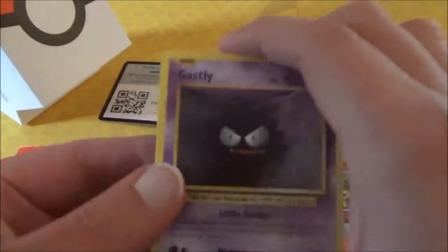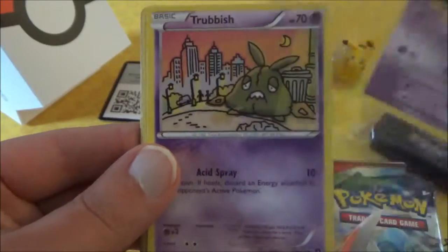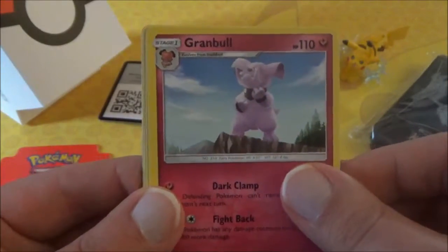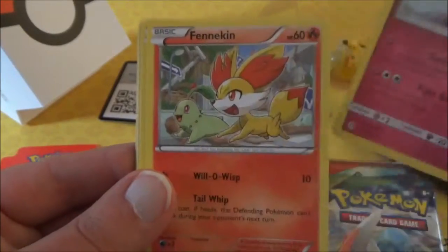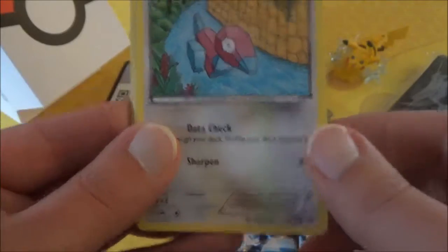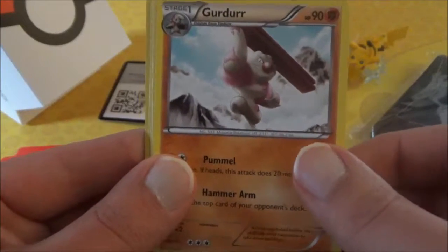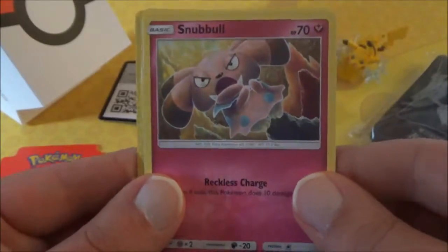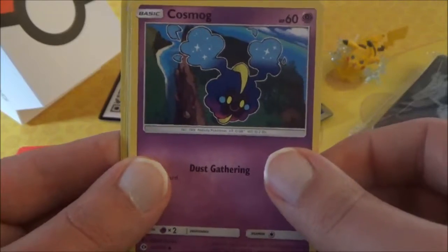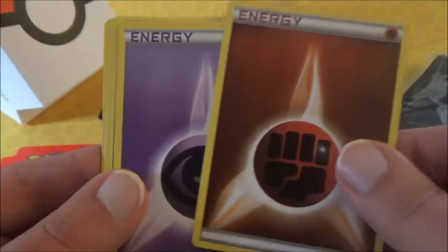For our randomly inserted cards, we have a Gastly, Trubbish, Bramble, and a Porygon. We have a Girder, Snubble, Cosmog, a Fighting Energy, and our final regular card is a Psychic Energy.